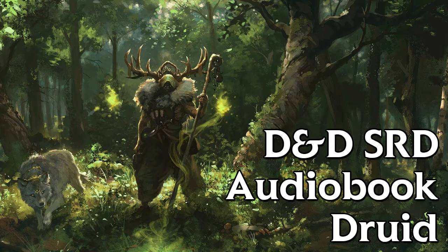Druidic. You know Druidic, the secret language of Druids. You can speak the language and use it to leave hidden messages. You and others who know this language automatically spot such a message. Others spot the message's presence with a successful DC 15 Wisdom Perception check, but can't decipher it without magic.